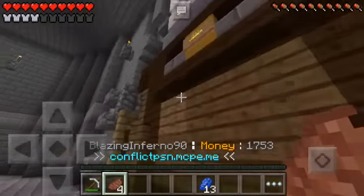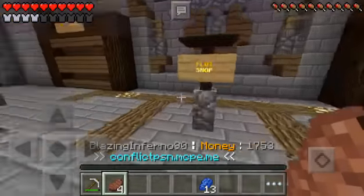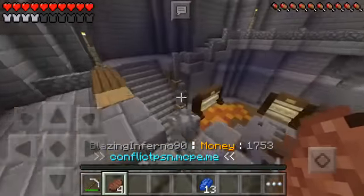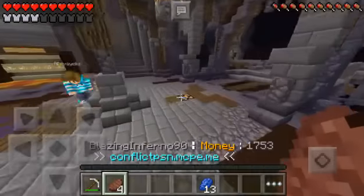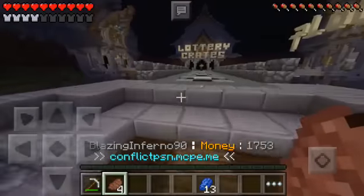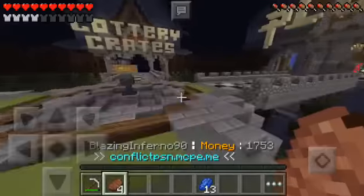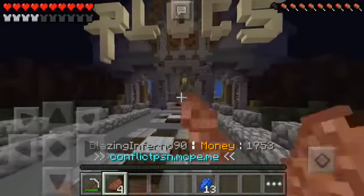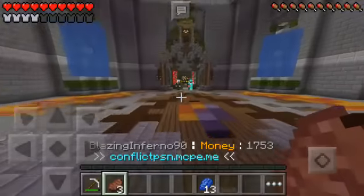This area up here is probably going to be the place where you sell stuff. And down here — plot shop! So let's go to plots. I'll show you guys this. This is probably the coolest addition to the server yet. I love this addition. This is probably the best thing they've added, which is plots. The idea that you can buy plots is great.